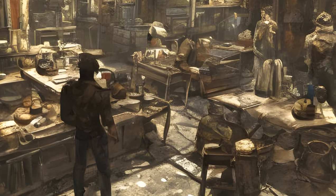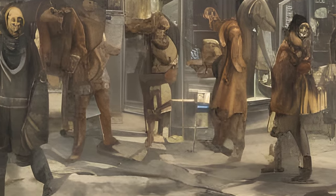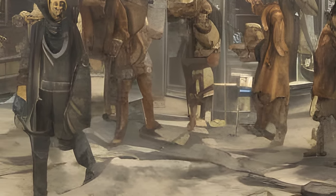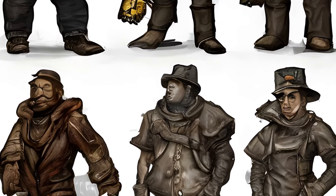Fallout 4 Expert Merchants. In addition, there are eight unique settlement merchants in the Commonwealth who are unofficially dubbed as Level 4 Merchants or Tier 4 Merchants. These NPCs will provide much better equipment and junk than normal settlers, including the sale of unique, legendary armors, but only when assigned to Tier 3 stores.